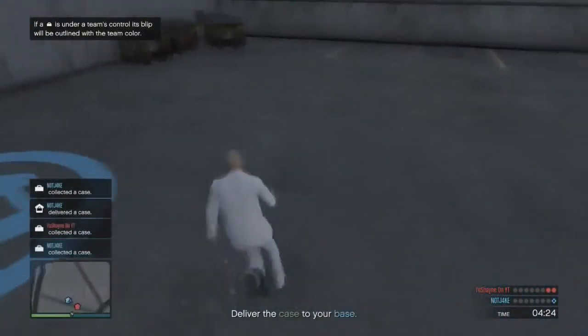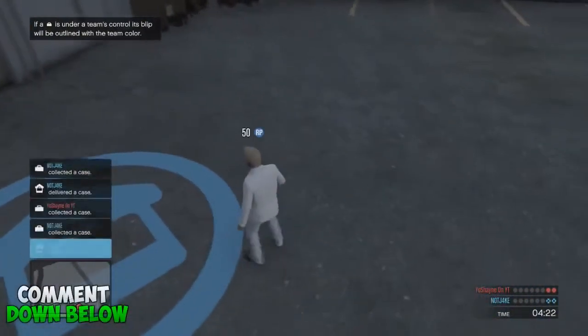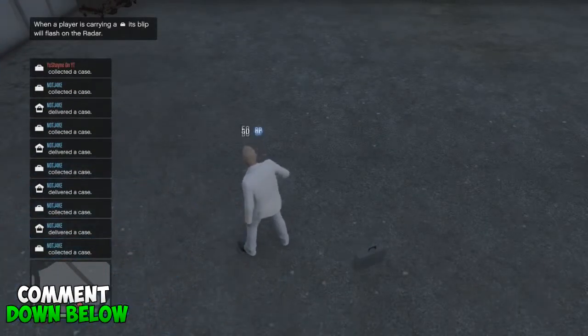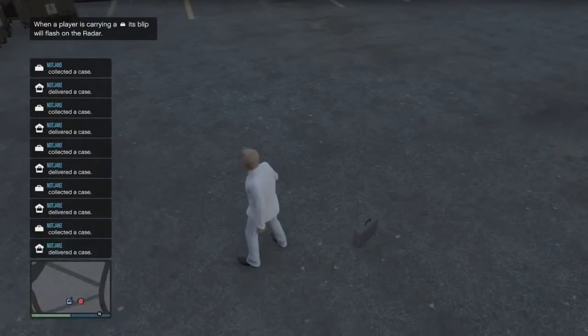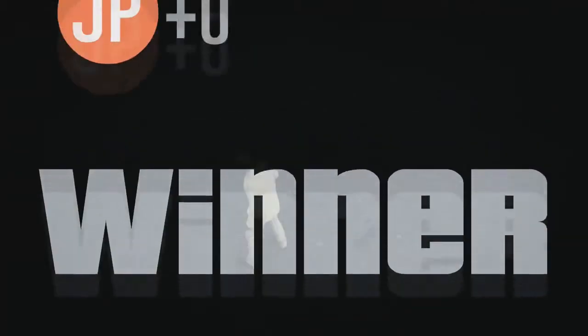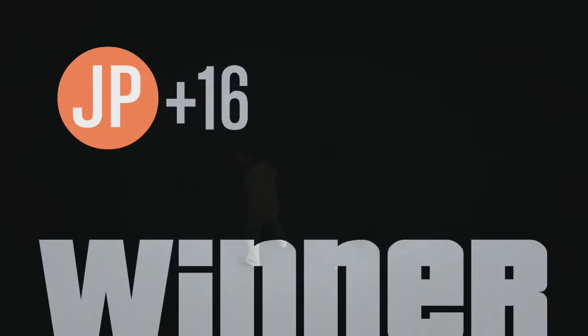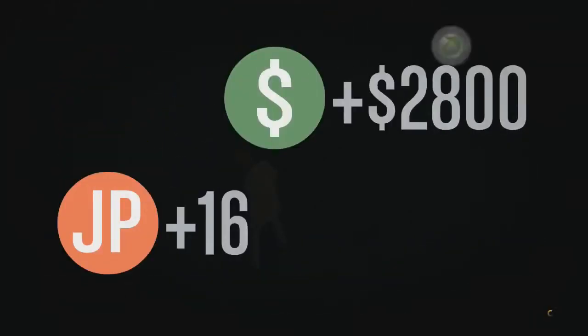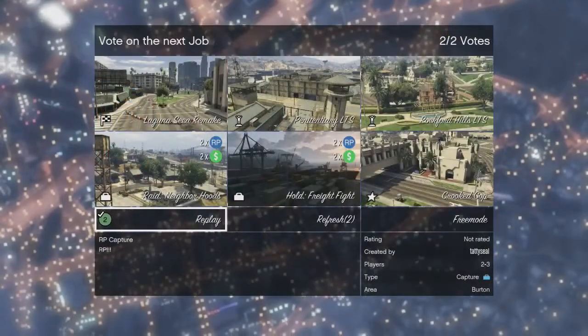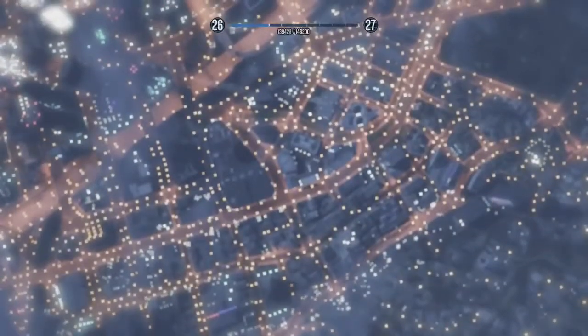At the end you get around 1000 RP, so overall that's 1300 RP in about 10 seconds, so it's definitely the best method out at the moment. You can just keep replaying the mission — by the way, only one person can win at a time, so just rotate between you and your mate. You can do it a few times and end up leveling up quite a lot.